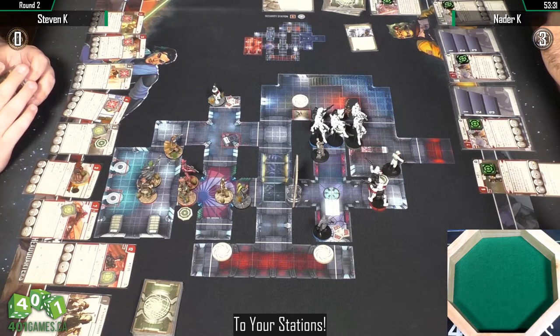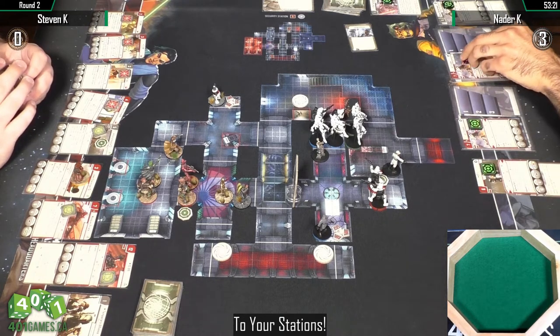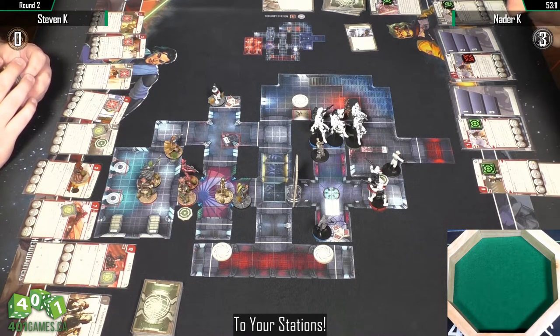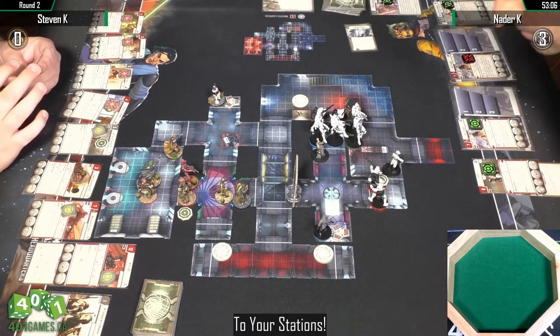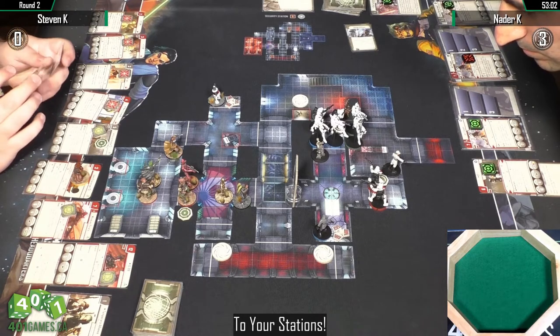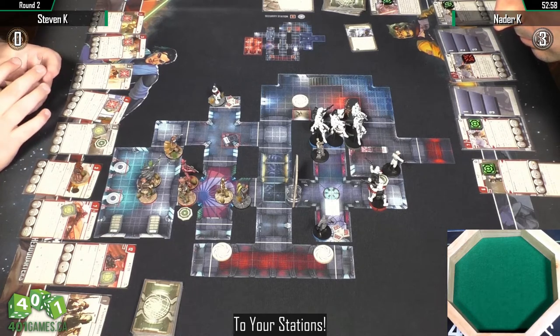Steven's going to have an advantage with the two objective tokens at the bottom if he can rush his Weequay Pirates into position — his door is open while Natter's is not. He's got a great chance to get the Weequay Pirates into position. Looks like one can definitely get to a terminal. Even though he's down three-nothing early, he's looking in good shape.